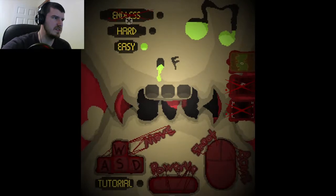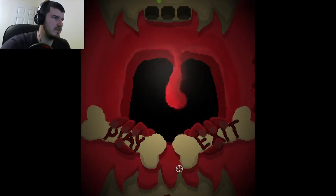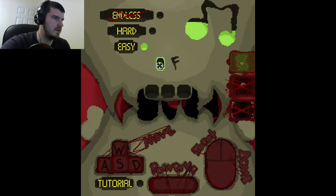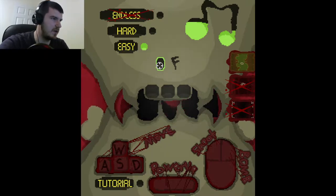So there's an easy, a hard, and endless mode. This just changes the coloring. WASD to move, mouse to shoot and bomb, and spacebar to power up.